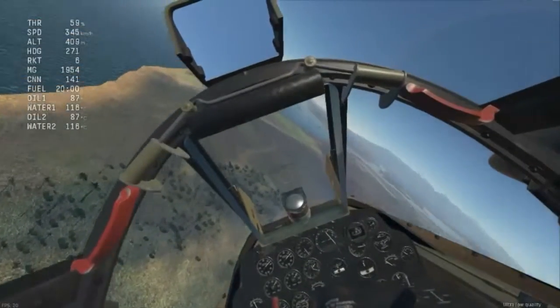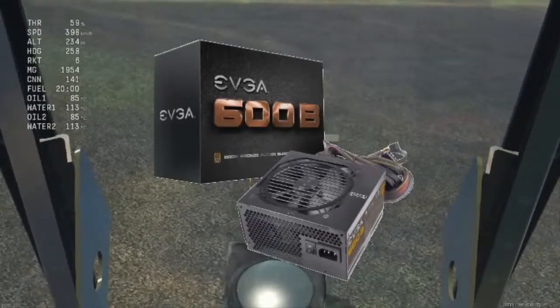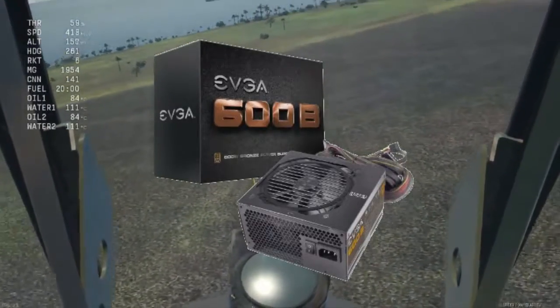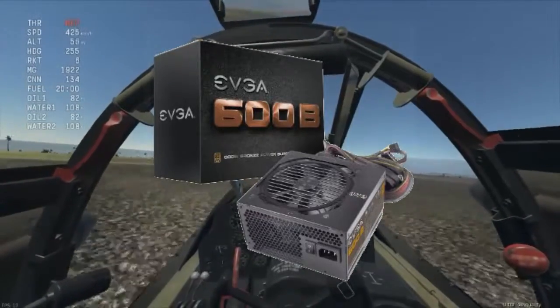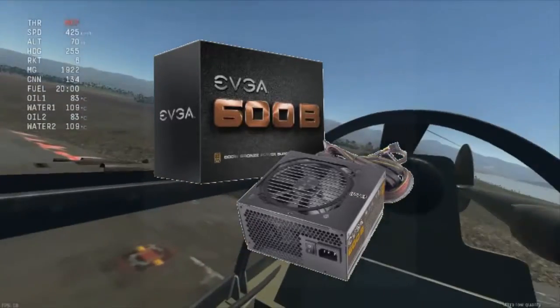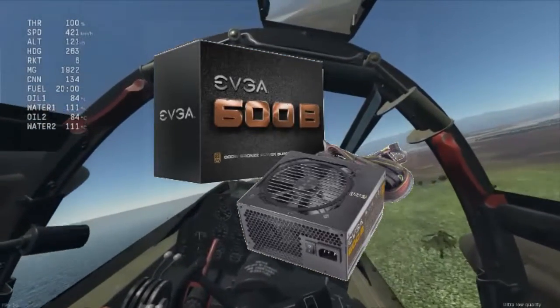Como fuente de poder usaremos la EVGA 600W 80 Plus Bronze. Esta fuente de poder es suficientemente poderosa para alimentar todo nuestro sistema, gracias a que cuenta con 600W de poder y la certificación 80 Plus Bronze, la cual nos asegura tener seguros todos nuestros componentes.